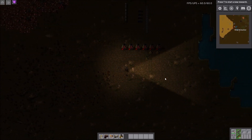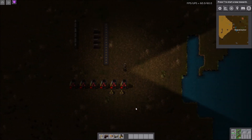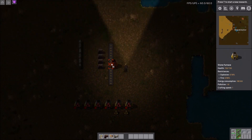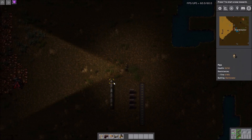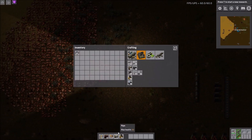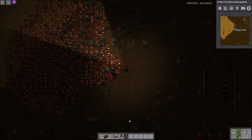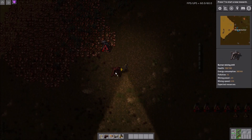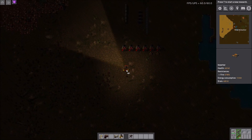I'm fine with this sharing the same keybind because they don't really conflict. What this lets you do is mouse over something and hit the key, and it'll automatically bring up that item in your cursor. So you hit Q to deselect, then hit it again hovering over a belt to get the belt. You can easily select items without going into your inventory or hitting hotbar number keys.